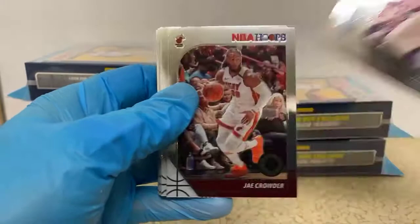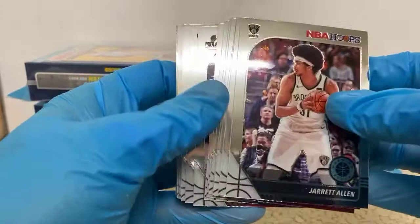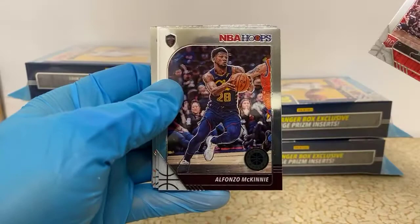Jarrett Allen, Daniel House Jr., Jay Crowder, Torrey Craig, Mitchell Robinson, Fred Van Vleet, Markelle Fultz, Trevor Ariza, Tyler Johnson, Rajon Rondo. Admiral Schofield rookie for the Wizards.